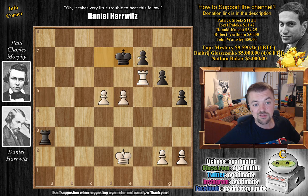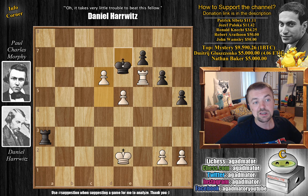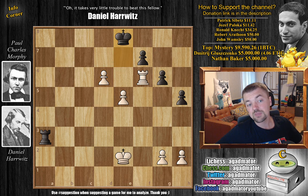d6 with check, king to e8 — now you are playing the white pieces, you are Harvitz. Feel free to pause the video and win the game against Morphe. I'll give you a couple of seconds. I know you like Morphe, but you still have to find the best move.